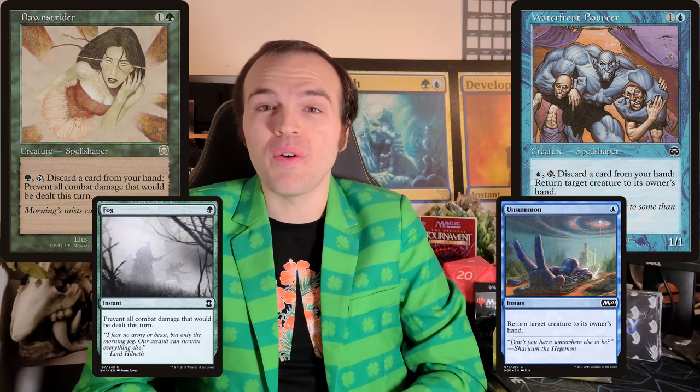The first one is a Spell Shaper. Now, all the way back in Mercadian Masks, there was a creature type called Spell Shaper, and they all had a very similar shape. You could pay a mana, tap them, and discard a card to get an effect. And most of the time, this effect matched a previous Magic spell. So you could cast things like Unsummon or Fog over and over again. Given that these were creatures which already had a history of referencing past Magic spells, it made a ton of sense to do more of them in the reference-laden Time Spiral Block.